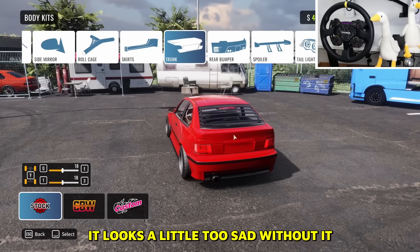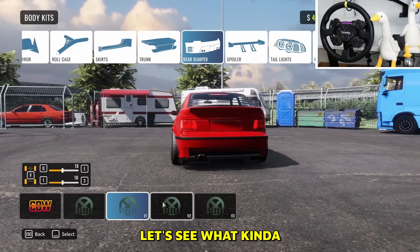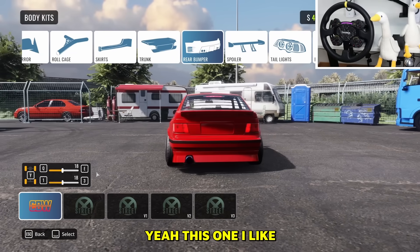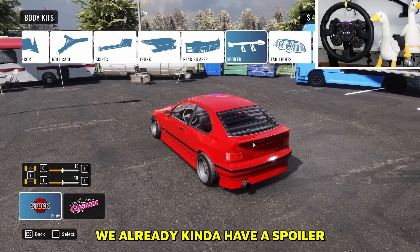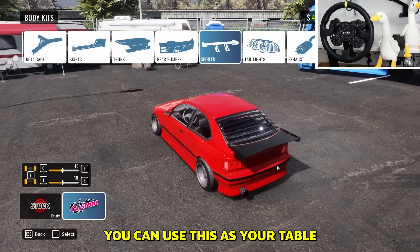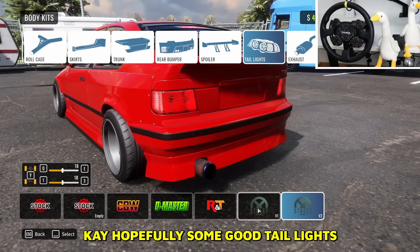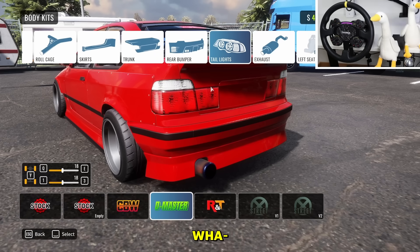For the trunk, we have spoiler options — maybe a small lip. It looks a little too sad without it, so a small lip should be fine. For the rear bumper, nothing too crazy — except the first one, yeah I like that. Wait, can we have two spoilers? We already kind of have a spoiler. If you go on road trips you can use this as your table — have a nice lovely picnic. We're not gonna use that.